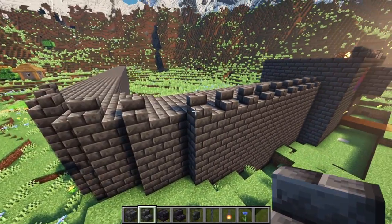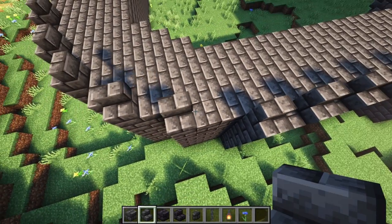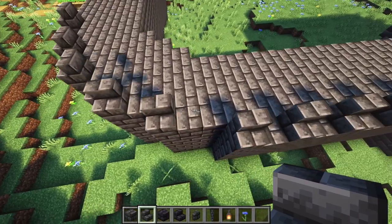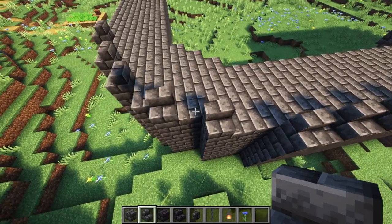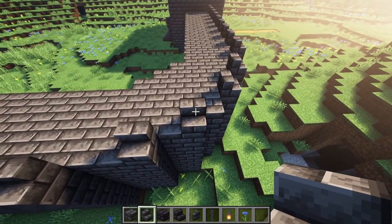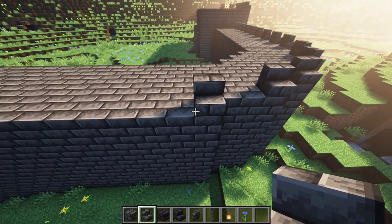Now just like on the roof, I'm going through and adding the crenels to the battlements. When it comes to the curved section, I tend to put them on the corners but facing the direction of the main orientation — so at first they'll continue pointing the same direction until there's a clear shift in which way the wall is oriented, then I'll change the direction of them.